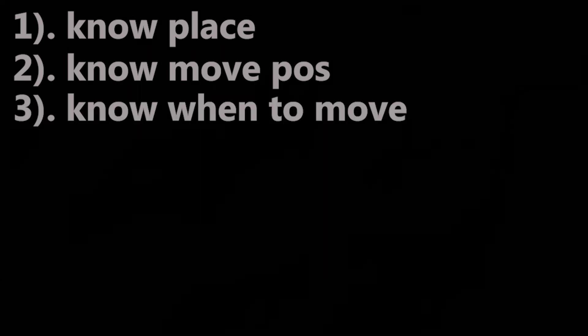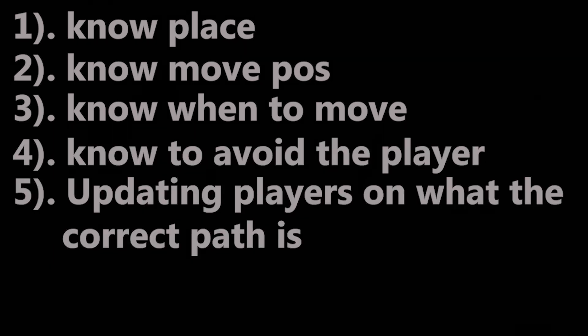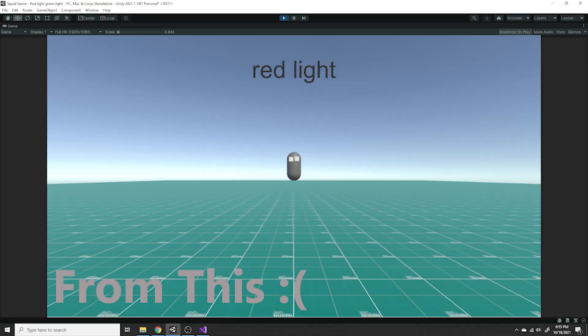The only remaining AIs I need to program are Glass Stepping Stones and Squid Game. The Glass Stepping Stones AI needs each player to know their place, know what position they need to move to, know when to move, know how to avoid other players, know when to update others on the right path, and die properly. Four days of whacking my head against my desk proved otherwise. But overall I was happy with the result. After coding the AIs for Glass Stepping Stones, the Squid Game AI was a breeze — the only thing I needed was players punching each other and properly dying. Then I started work on the final part: touching up, basically making the game look like it wasn't made by a five-year-old.